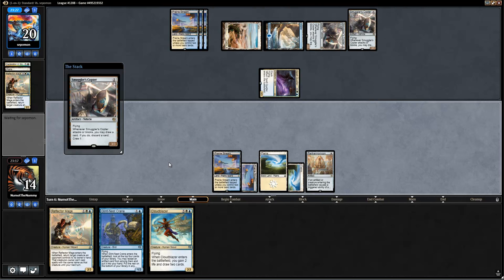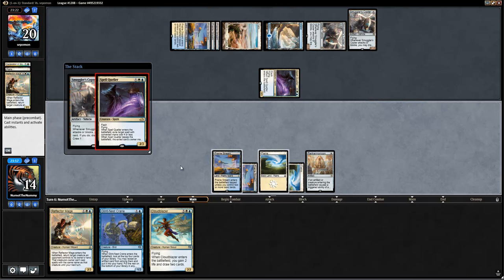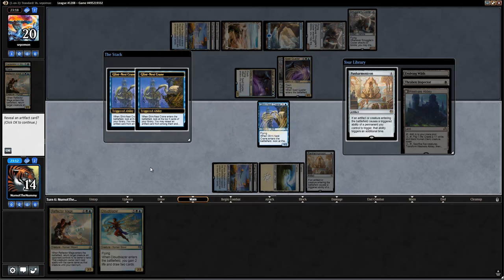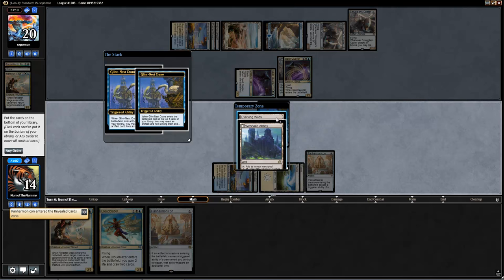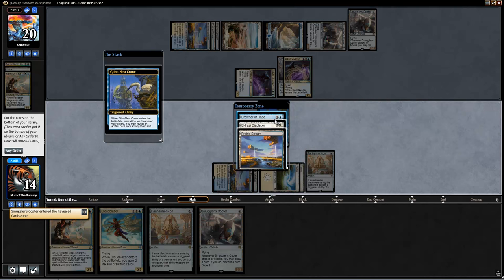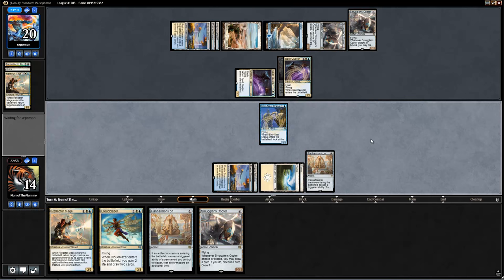Let's lead with Copter here and see if they want to Spell Quell that. If they do, then we get to resolve our Glint Nest Crane for double value. The Copter here for us was more bait than anything. Now, unlike the Panharmonicon list I was playing, this list does not actually run very many artifacts. I think there are only seven or eight in the main deck, including four Panharmonicons, four Copters, and two Flagships — but overall not too many.